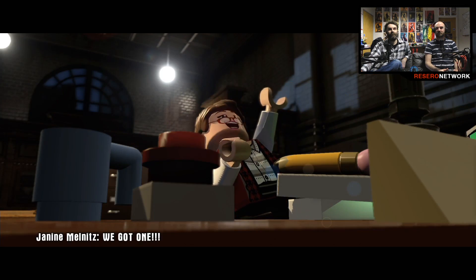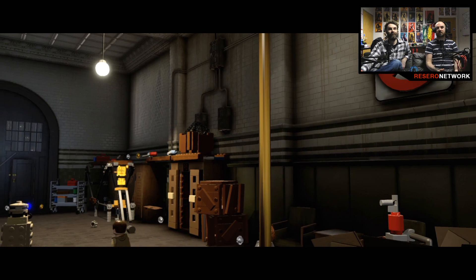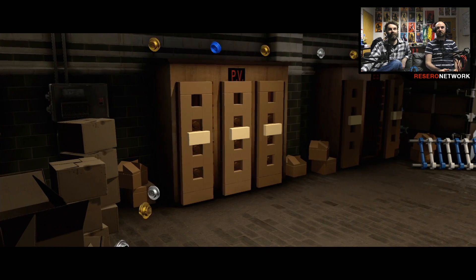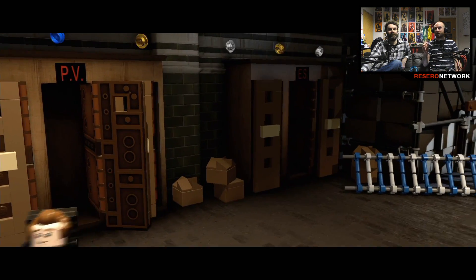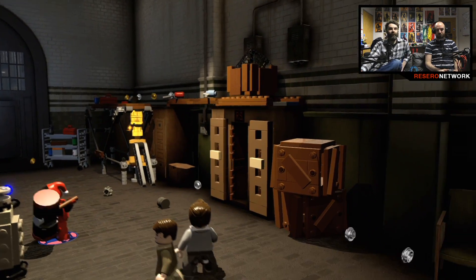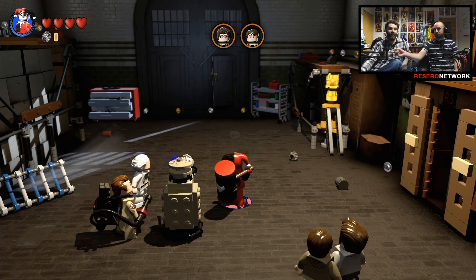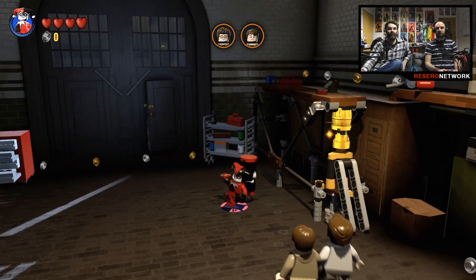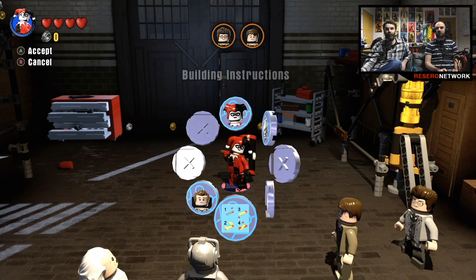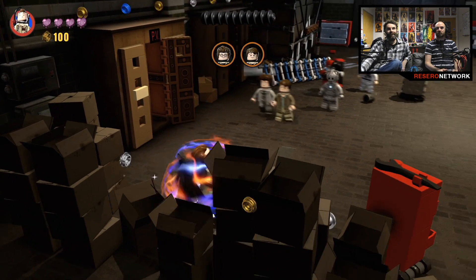Good old Janine! Does that mean Sigourney Weaver is going to be in it, and Moranis? Possibly, I guess so. Let me guess - we have to build something. Look at that! You were saying the minifig is different to the one you've got. Yeah - I bought the proper Ecto-1 set and it comes with four minifigures. They've given this Bill Murray figure a new hair piece and more detail on the figure, so they've gone through extra effort to make him unique. This is cool.